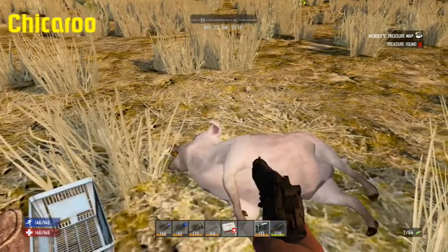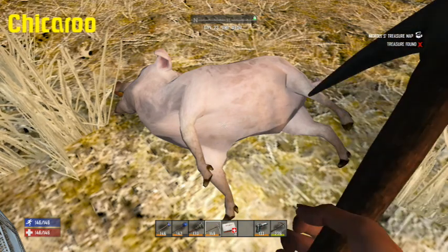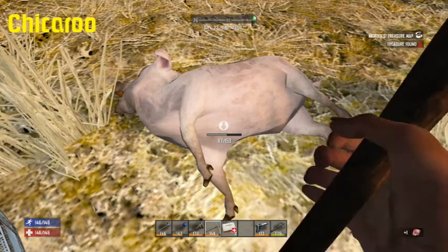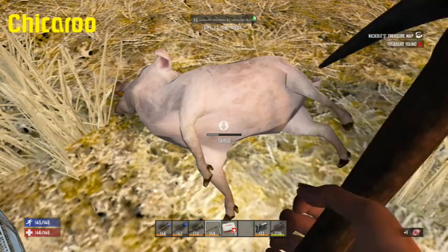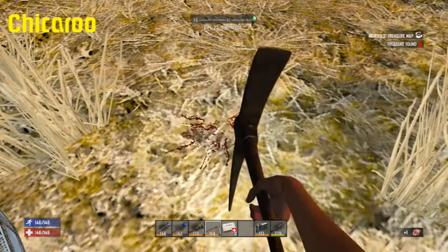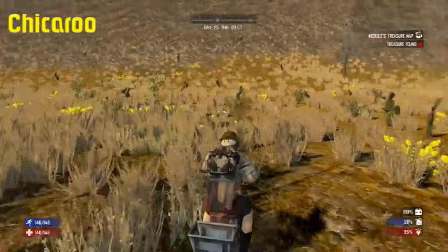I gotta make some food. We'll see if this will work. It says dumb. Real meat. Do that charred meat. Cook six of them. I don't need the rest of it — I just have meat.